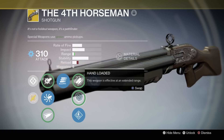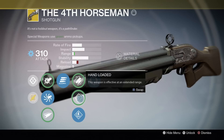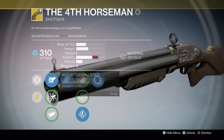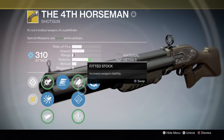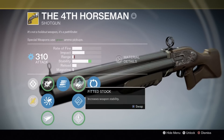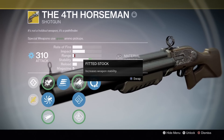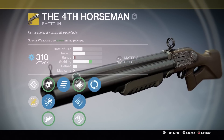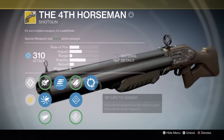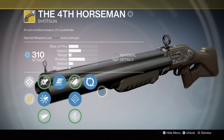Fitted Stock increases weapon stability. Hand Loaded makes this weapon effective at an extended range. Speed Reload reloads the weapon quickly. I usually go with Hand Loaded for that even more range — it makes quite a significant difference, still not great but certainly better. If you want to go Fitted Stock, that wouldn't be a terrible choice to keep the gun stable, because it bounces around a lot given how fast you can fire it. The last perk, Return to Sender: kills with this weapon have a chance to grant bonus ammo to the mag.